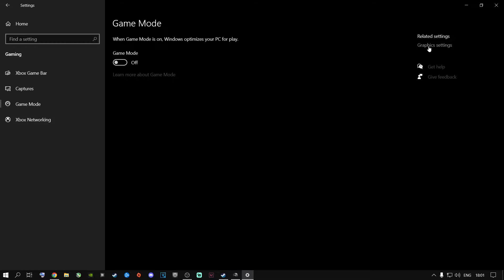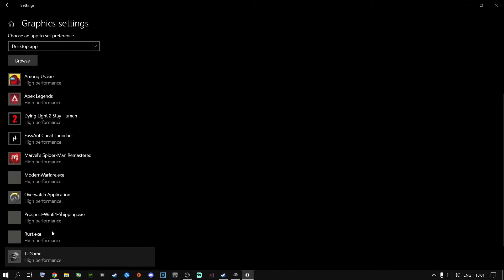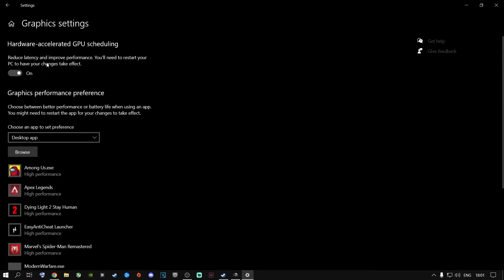Next, go to Graphics Settings and add PUBG inside there — I've already added it, it's very easy to do. As you can see, it says Hardware Accelerated GPU Scheduling. I highly recommend turning this on if you are not streaming. If you are a Twitch, YouTube, or any other streamer, go ahead and turn this off, because it actually decreases your FPS if you have it on while streaming and playing a game. If you're not a streamer and all you do is play games, switch this on. A lot of people don't have this option at all.